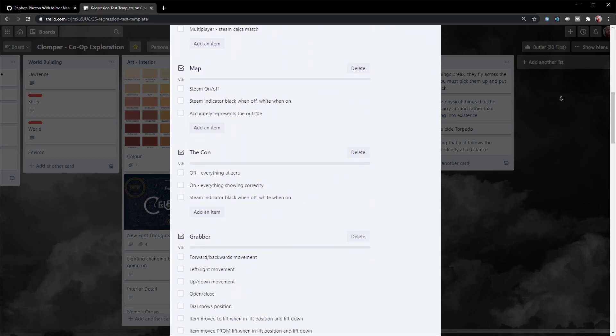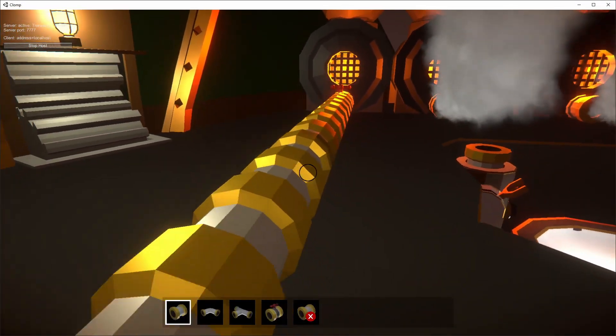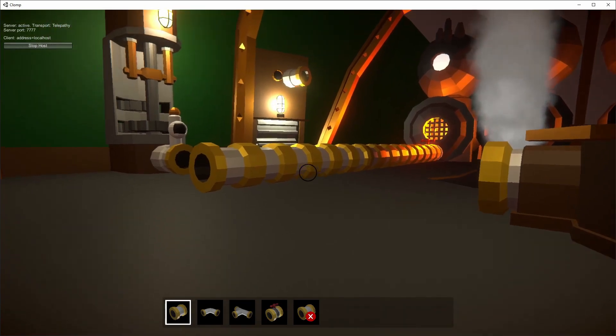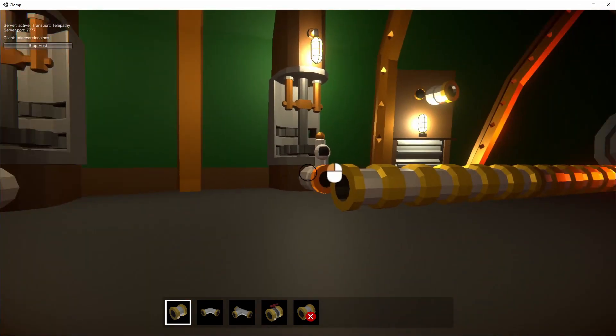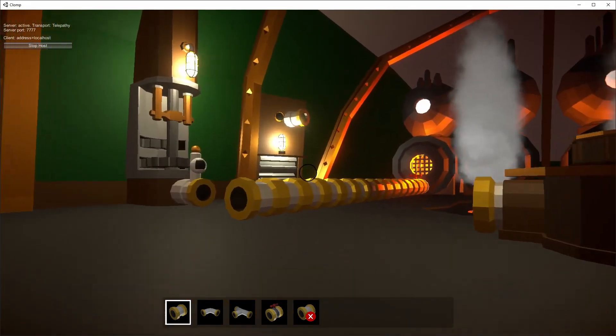So how far through am I? Using the power of pipes — if completion was joining the boiler up with the leg over there, the pipes represent tasks I've completed and the gap is what's left. So I'm about two-thirds through.